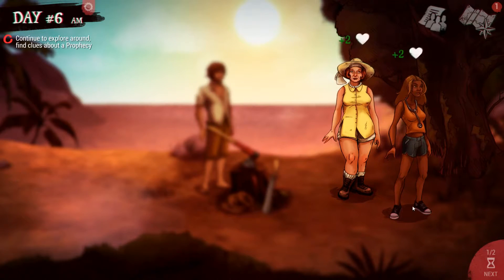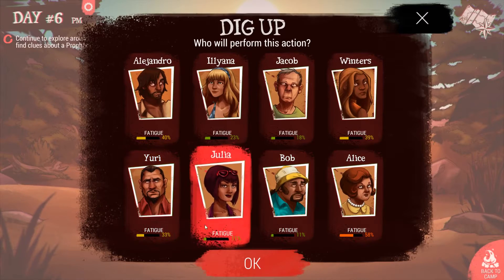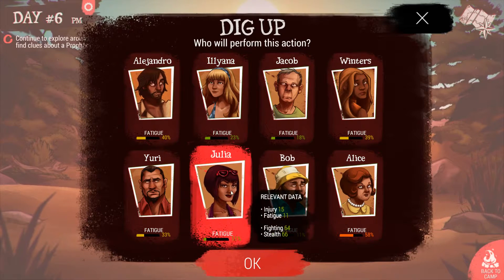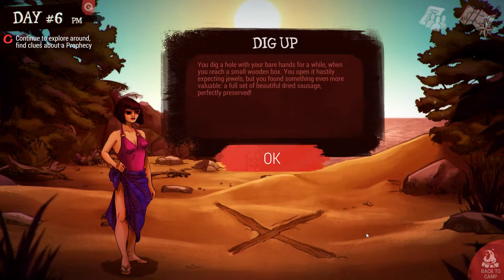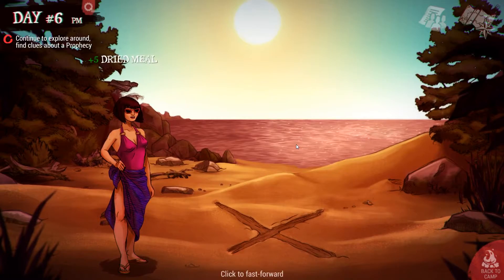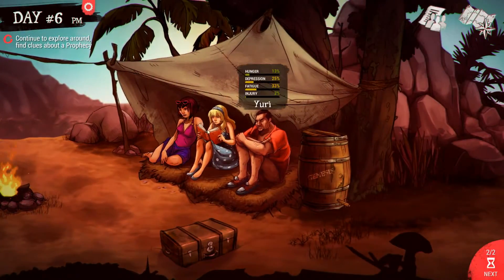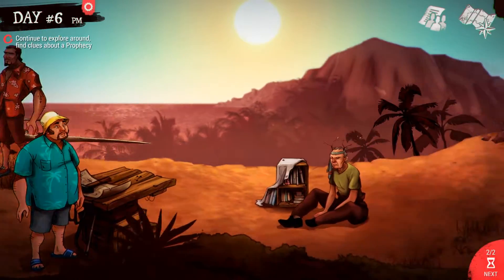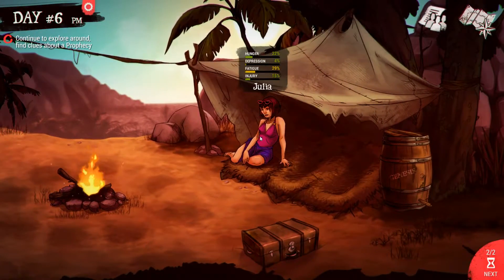I think Julia should dig up the treasure. You dig a hole with your bare hands for a while and reach a small wooden box. You open it hastily expecting jewels, but you found something even more valuable — a full set of beautiful dried sausage, perfectly preserved. I'm happy to find that. We haven't found too much food last scavenge run in the airplane, so we might find more food this time. But if we don't, we still have dried meat, so it wouldn't be the world's biggest problem.